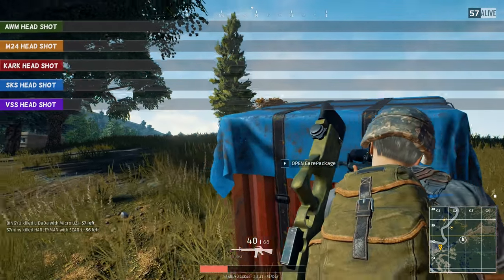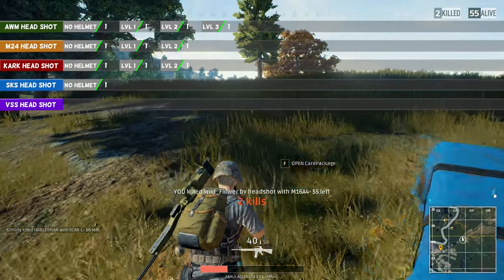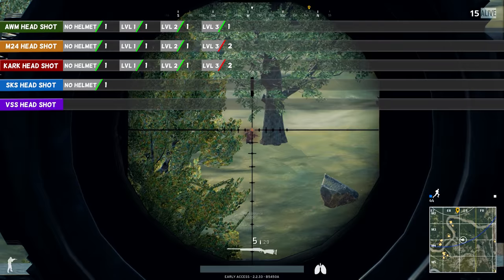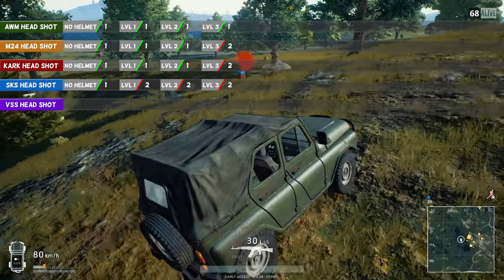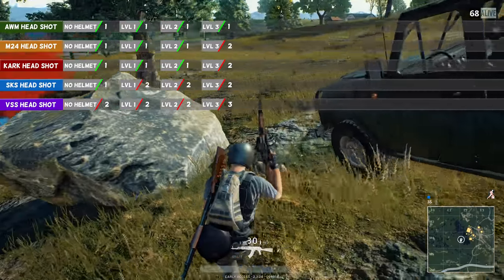As you know, the AWM only needs 1 headshot to kill, regardless of helmet type. The other rifles can do the same up to a certain point, except for the VSS. The Kar98k and the M24 both need 2 headshots to kill if your enemy is wearing the best helmet in Battlegrounds. The SKS needs 2 headshots from the moment your enemy is wearing any helmet at all, and the VSS always needs 2 headshots — except against the best helmet, where it needs 1 extra bullet.